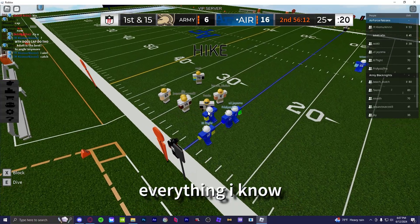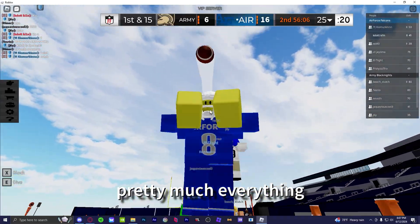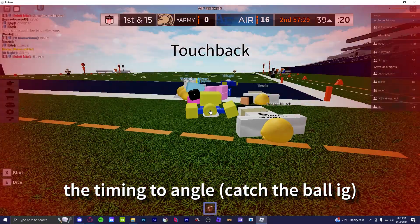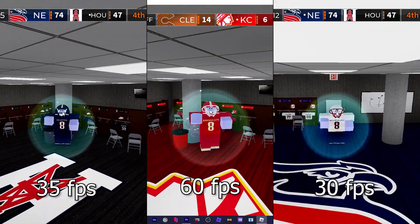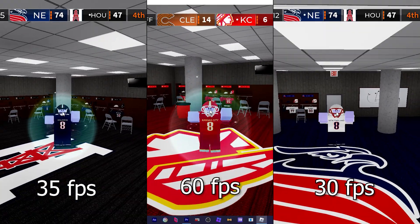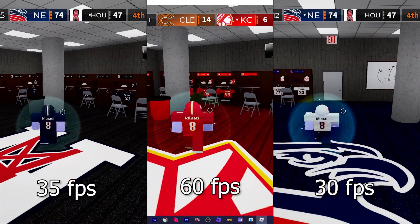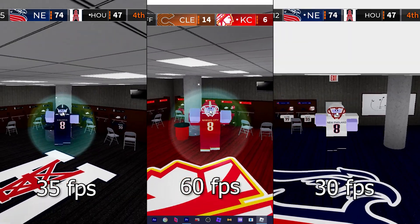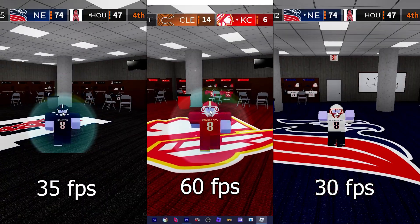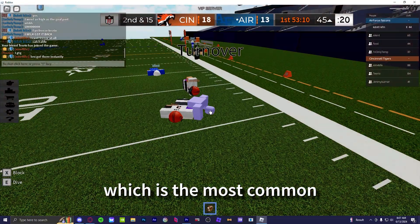I'm gonna be telling y'all everything I know regarding the timings and the FPS you can use. So now we're getting into the timing — and by timing I don't mean the timing to catch over other people, I mean the timing to unshift jump to get that height boost that you want. For 30 FPS, the timing is basically you jump right after you unshift. For 60 FPS and higher, you wanna wait a little bit longer to jump — like about 0.3 seconds to jump after you unshift. There are different ways to angle, different angle techniques, but I'm just gonna show y'all the most common way.